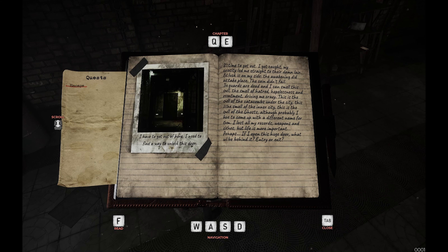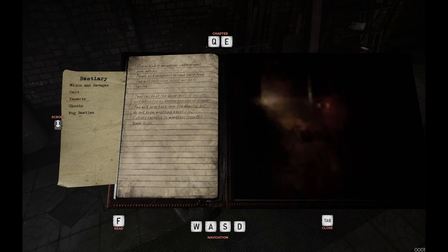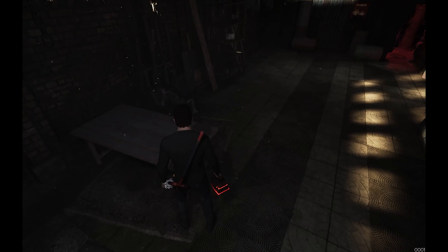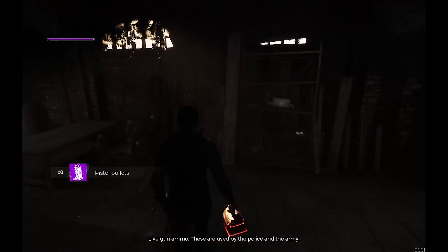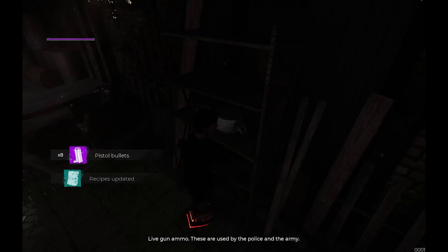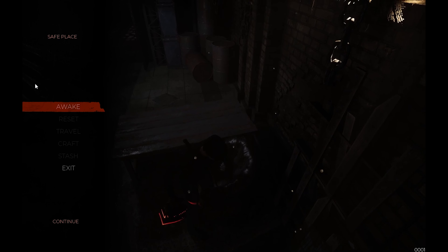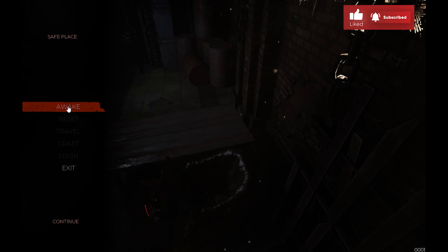I lost all my records, my weapons and my clothes, but my life is more important. Perhaps if I open this huge door — what will be behind it? Entry or exit? Things did not load in properly — whatever, already read these things, nothing really happened. Ammo is pretty good to have, not gonna lie, if I ever get a gun. Pistol bullets! Oh, this is a resting point. Well guys, I'll see you all in the next part — bye!